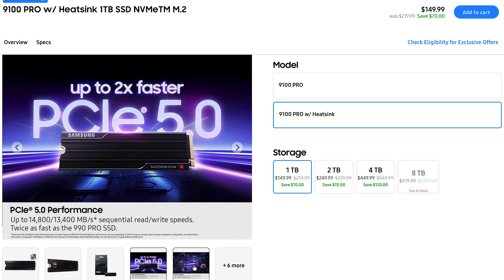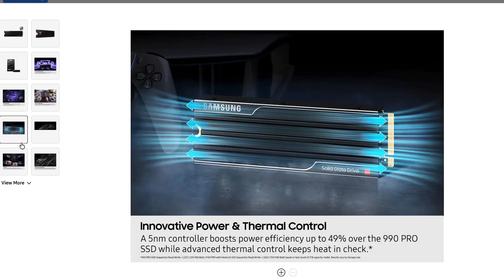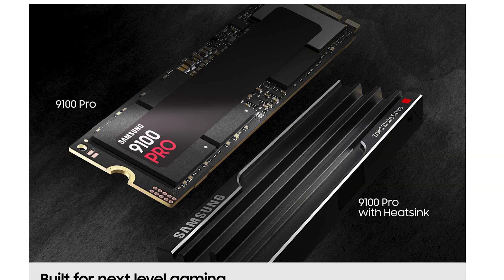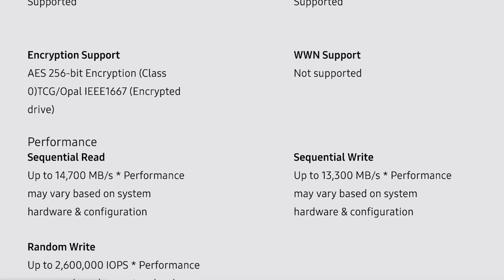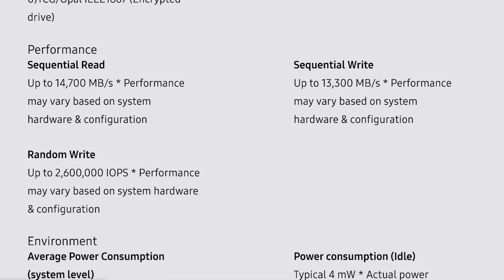The first recommendation — the top, quickest, and probably most expensive SSD on the list — is the Samsung 9100. This is especially suited for gamers, streamers, production workers, or YouTube creators. It's rated up to 14,800MB per second read and up to 13,400MB per second write in sequential speeds.